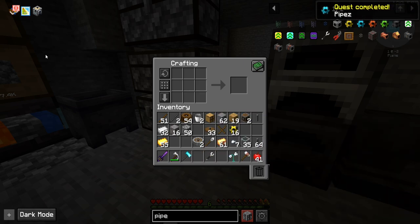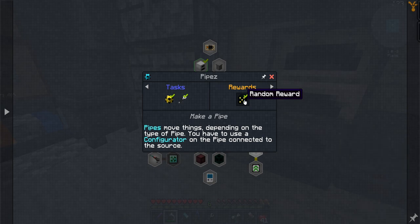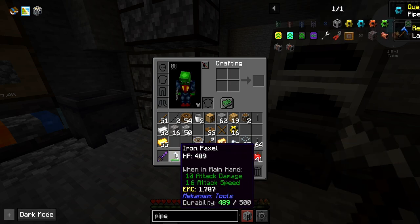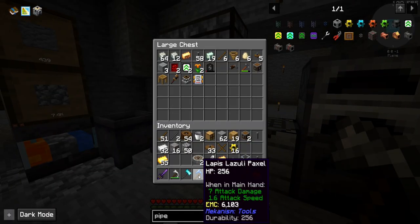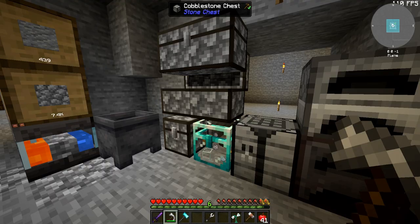Booyah! So now we can do cool things. Let's go ahead and claim the quests on those — pipes. We have a lapis lazuli paxel — that is amazing. It has seven attack damage. So it's actually worse than my tool, by a lot. Not that good.